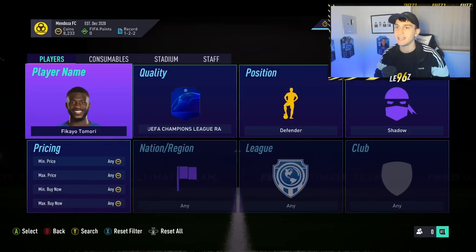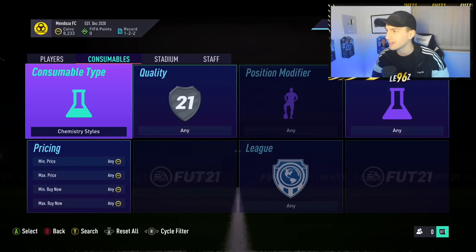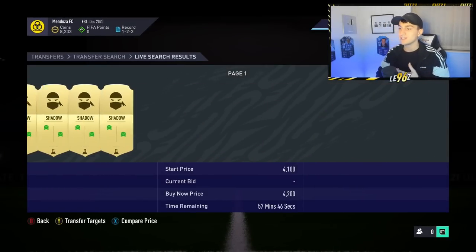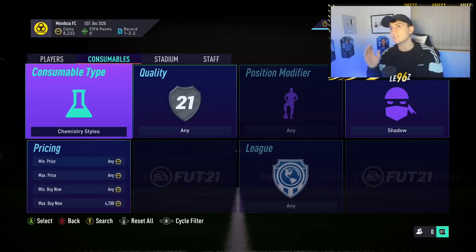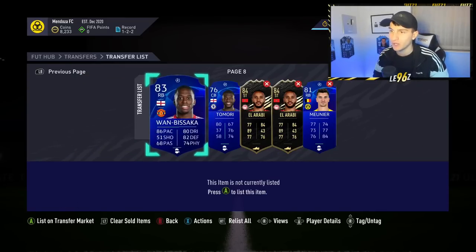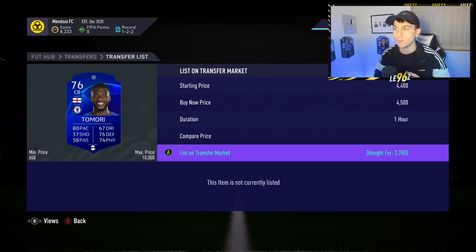If you find a card like Tamori, you can also buy the shadow chemistry style off the market. The minimum price on shadow chem styles is around 3.8k. We picked up Tamori at 3.7k - without the shadow he goes for 3k, so converting him brings his price up to 6-7k. However, do a big undercut to ensure the player sells. We jump over to the transfer list and list Tamori at 4.5k - the big thing with this method is do not get greedy.